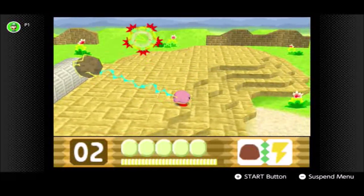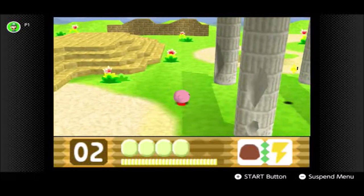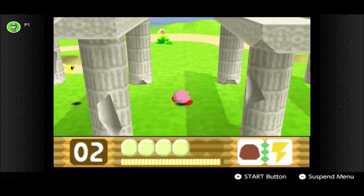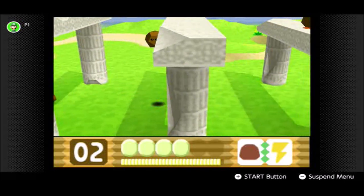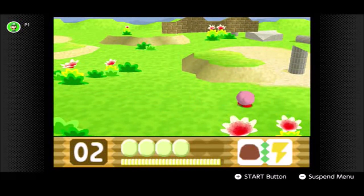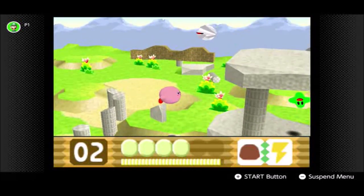Let's go over here — ouch, that hurt. Let's get through here and ignore the Rockies. I do not want Golem Kirby. The next area is where we'll run into some large stone pillars, and some very annoying enemies as well.